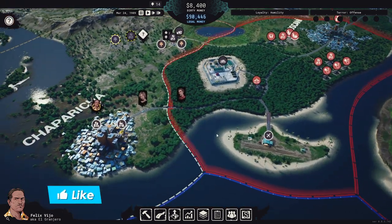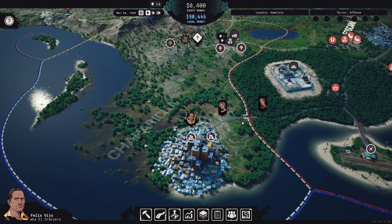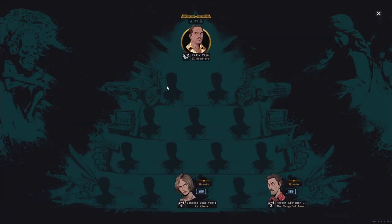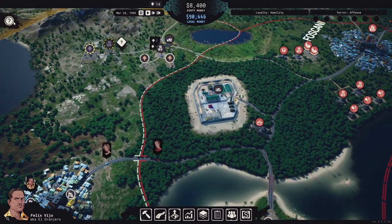We are here in Chaparicha. We have Felix, who is our Don essentially, and then we have Vanessa Diaz Venri as a lieutenant and Hector as a lieutenant. Felix has five power, Hector has four power for fighting, and Vanessa doesn't have any power so she's not great in a fight — but she's not useless overall.